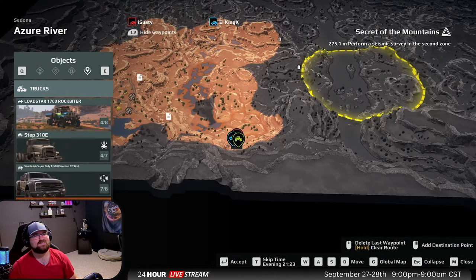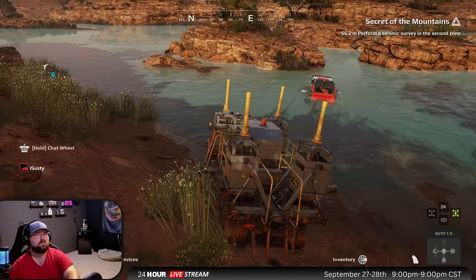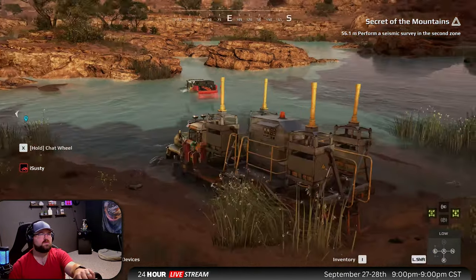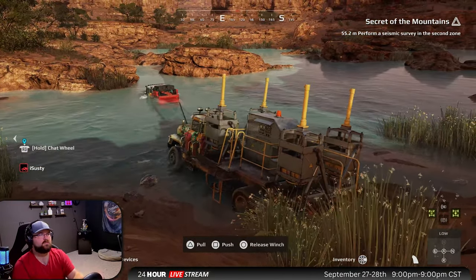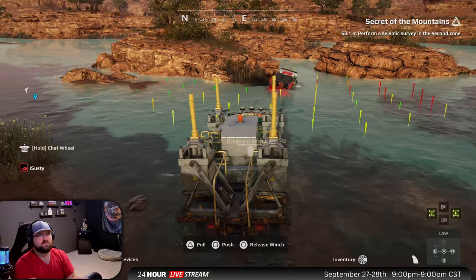It looks like we have to either cross this river or go to that middle sandbar. It does look like we just gotta go this way. There is a very deep spot there — prime time to get into low and lock the diffs. Pulling on you a little bit here, little Toyota.